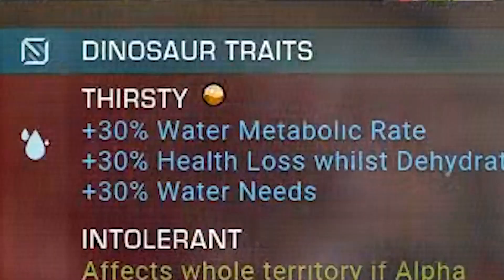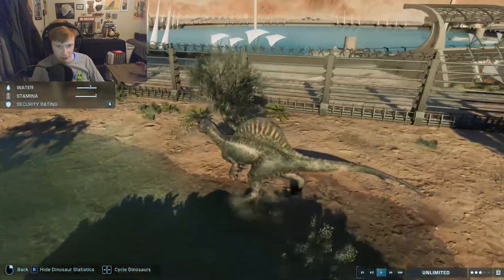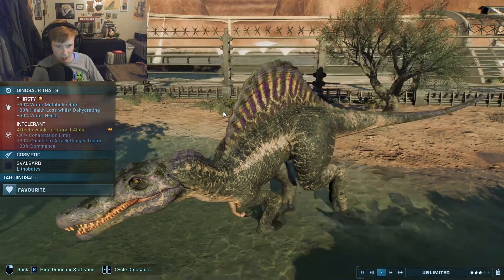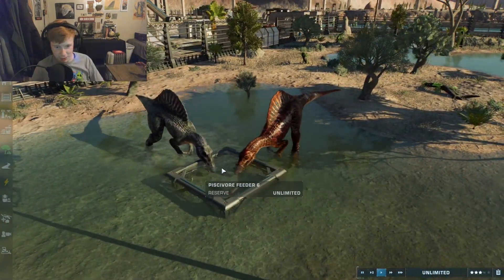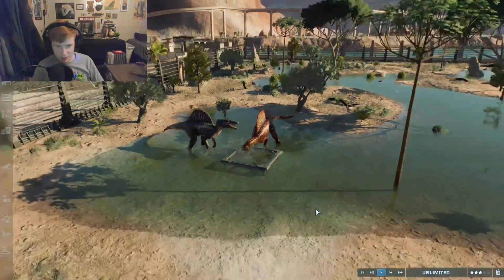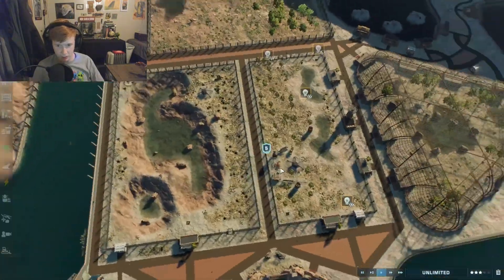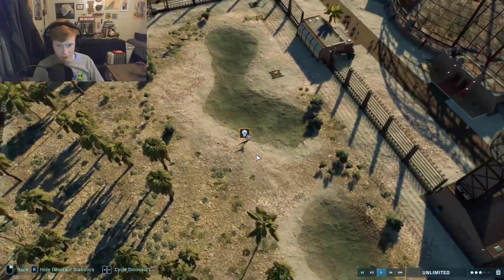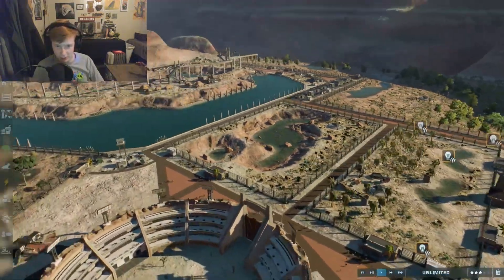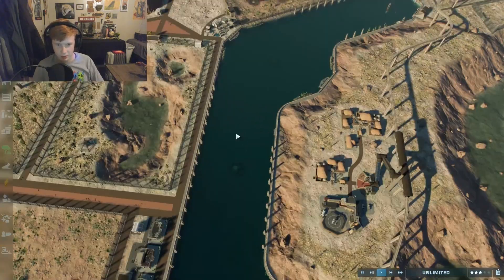I've made sure that every dinosaur has their own unique name - like this is Knuckles the red Spinosaurus, and they all have their own personalities. Knuckles is thirsty, intolerant, and aggressive, whereas Anubis here - this blue and purple Spinosaurus - is thirsty and intolerant but less aggressive. I've been trying to distinguish the dinosaurs by naming them and giving them different personalities. The Atrociraptors are very intelligent so they like to break out every once in a while, which is very annoying.